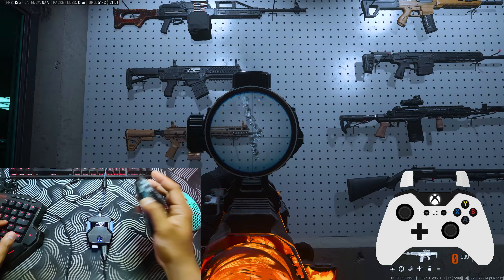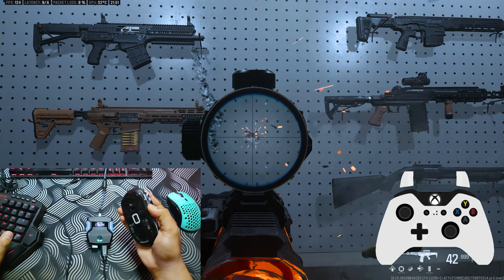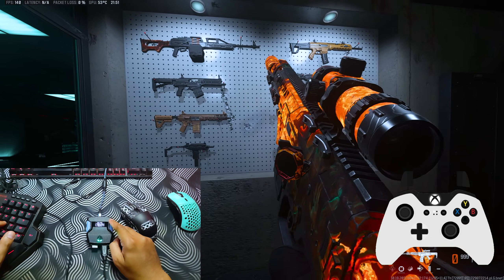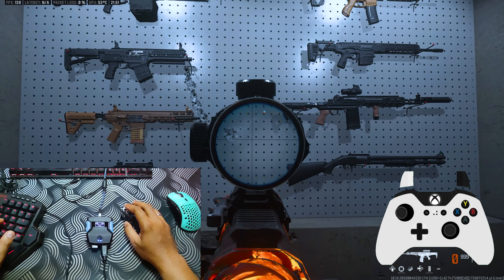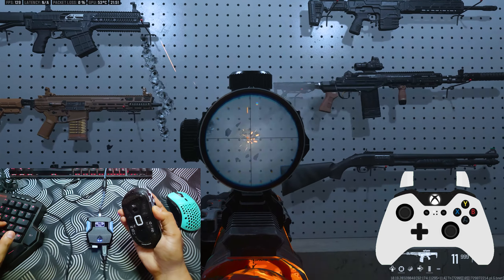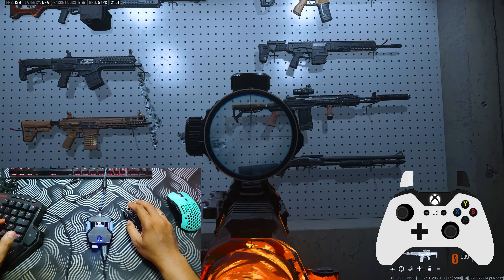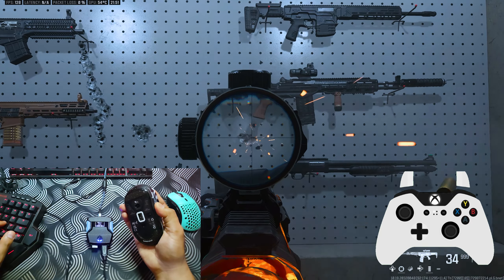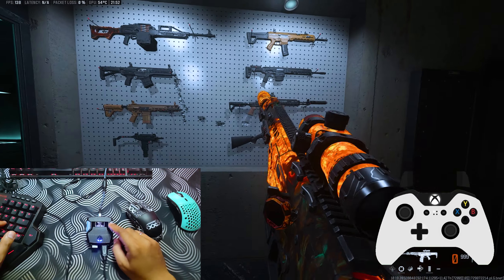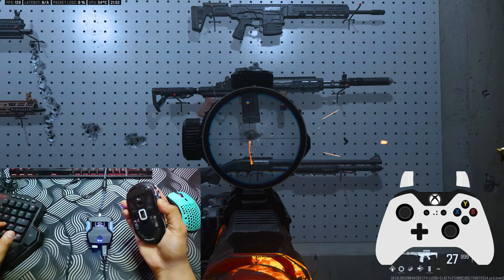Now for the script settings — here on screen are my attachments for the SWA Subverter. Barrel: Doser 90 Long Barrel. Muzzle: 57 Speed Fire Super Short. Underbarrel: Bruin Bastion Angle Grip. Magazine: 50 Round. Optic: Corio Eagle's Eye for mid to long range. That's all my attachments.